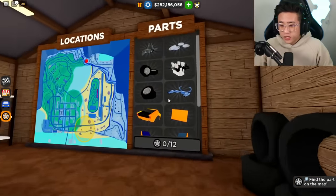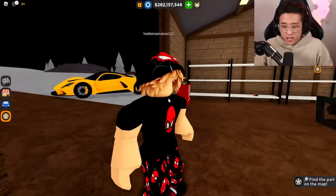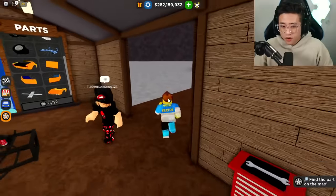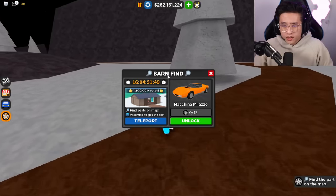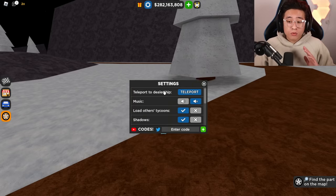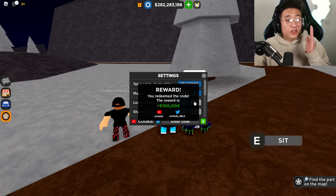Here is the chassis. You guys can see there is 12 parts in here. And you guys can see that this is the frame of the car. You guys can see that there is this Barn Find right over here — you guys have 16 days to complete this. And also, if you guys wanted the brand new code, you guys go over here and type in 1.2.